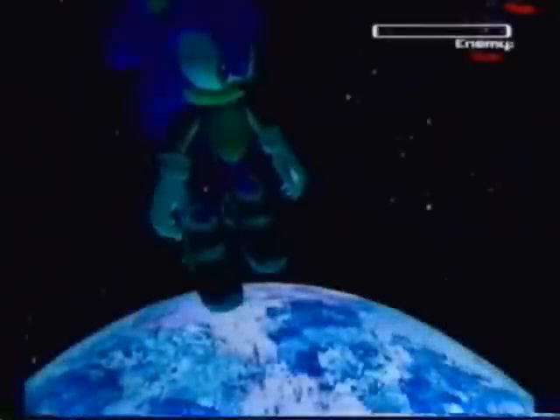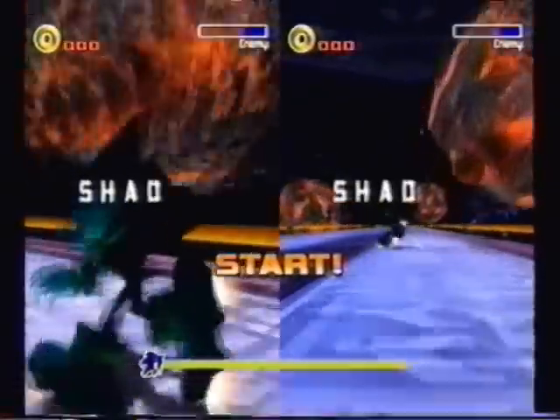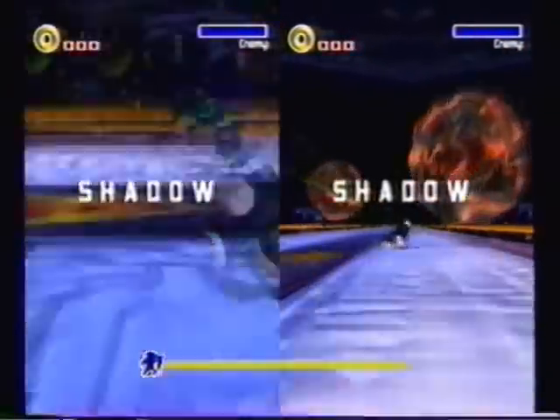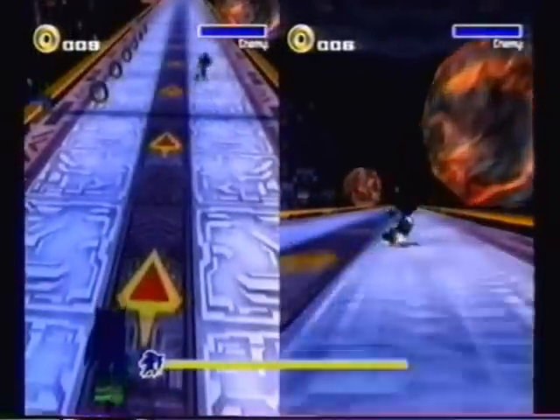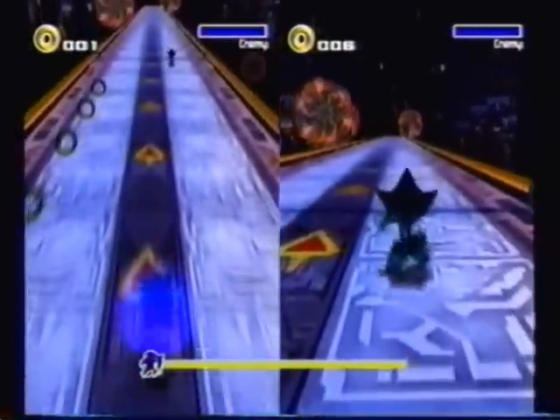The first thing I tried out was Sonic vs. Shadow. I chose one player as Sonic and the second player as Shadow. And this is what happened. What you just saw was it spawns Sonic, and then I'm controlling Sonic, and then it spawns two Shadows. One Shadow is supposed to be the two-player one, which for some reason you can't control here.